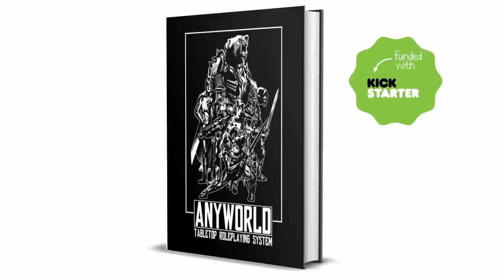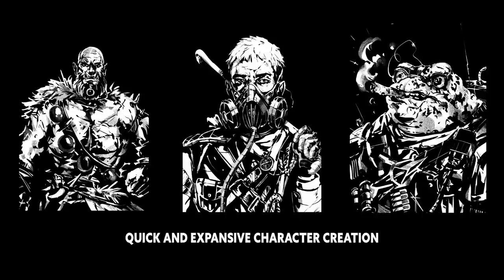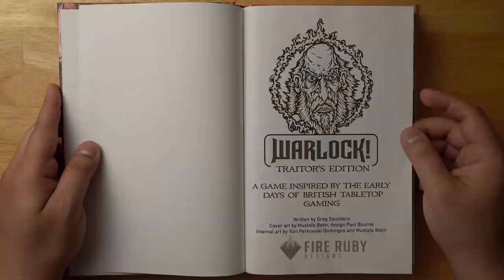Before we dig into the book, a quick shout out to today's sponsor. This video is sponsored by Anyworld. The Anyworld tabletop role-playing system allows you to play games in any genre with minimal prep. The system is designed to be quick and flexible so that gamers with busy lives can get straight into the action. The book contains a large number of traits and abilities to bring your character to life. It also includes six adventures in various genres, a unique setting called the Outer Realm which can be used to link genres together, and much more. Pick up the game today on DriveThruRPG and get ready to explore any world you can imagine.